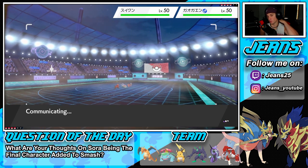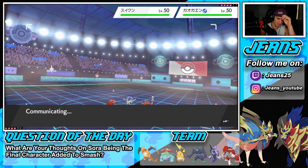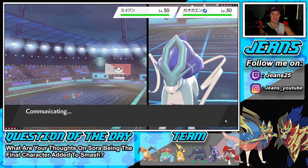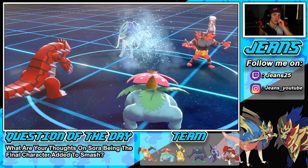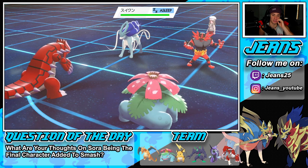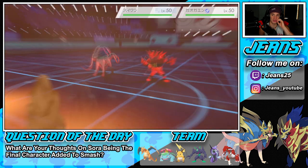Chances are he'll Fake Out Venusaur and we'll miss the Blades on the lead. But he didn't even Fake Out - what a clown! Groudon outspeeds - Blades come across! Take him out, take him out! He's going to take out Venusaur with Parting Shot.